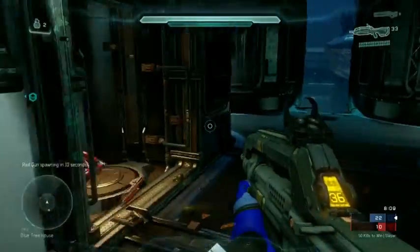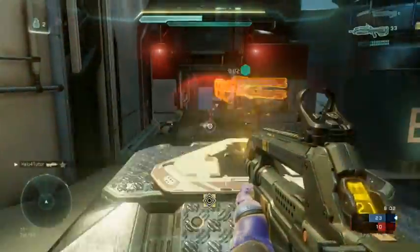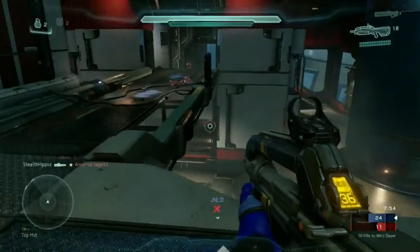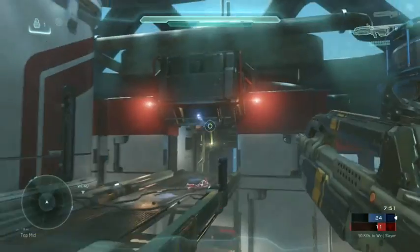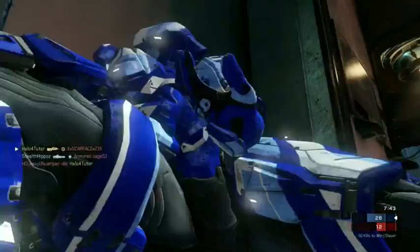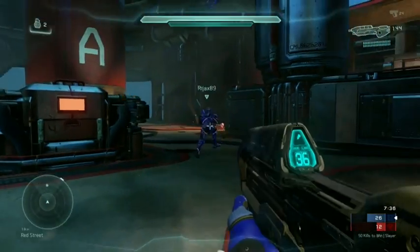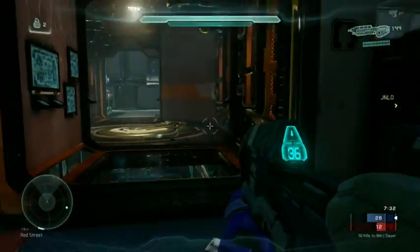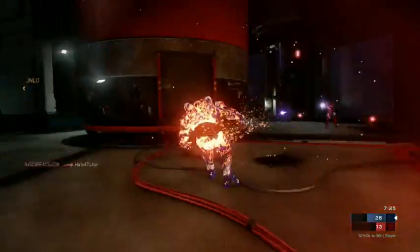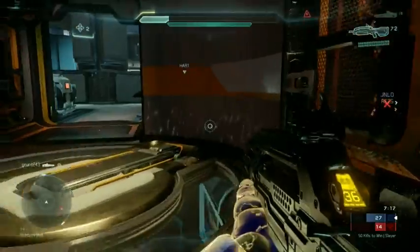So there are a couple tips with that in mind. With the radar radius being shrunk down, number one: you want to continue to be aware of your surroundings. You can't rely on the radar, so you need to continue to look around, especially if you're staying in one place like I am right here. I'm trying to control the top of the map because I have an excellent vantage point, lots of good escape routes, and the power weapon spawns up there. I wanted to control that area as much as I could. The other approach is if you continue to move around, it can be more difficult for somebody to come up behind you.